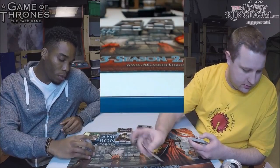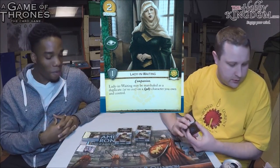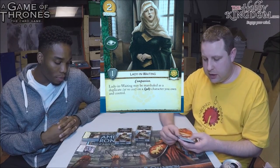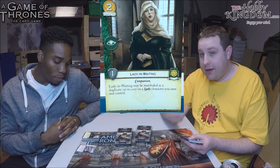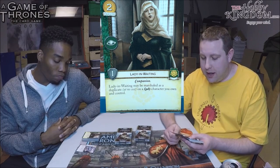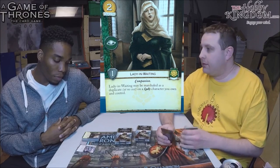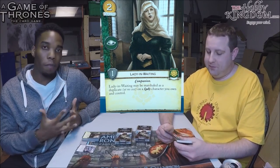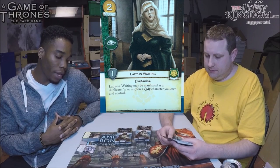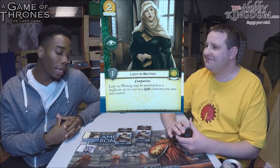Next card: Lady in Waiting from Tyrell. She's a two-cost Tyrell character with only an intrigue icon, one strength, the Companion trait, and she's Loyal. Her ability: you may marshal her as a duplicate at no cost on a Lady character you own and control — so you can't dupe anything you've stolen.